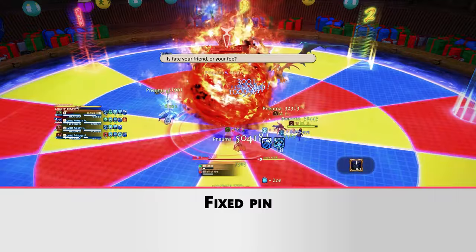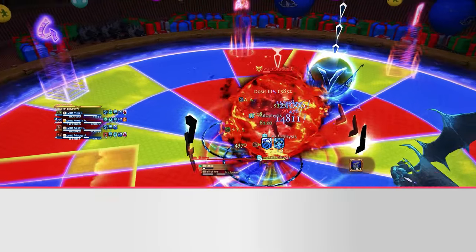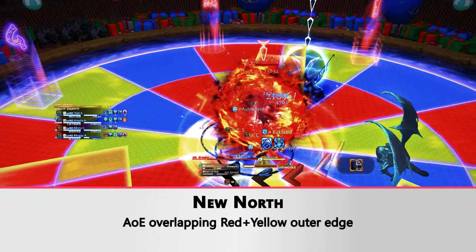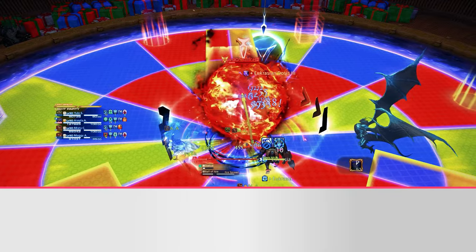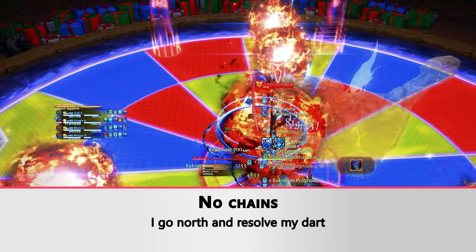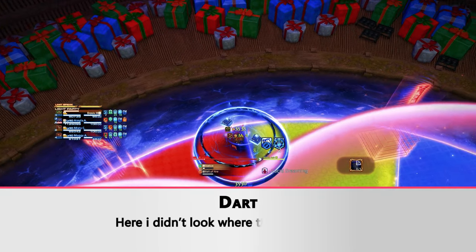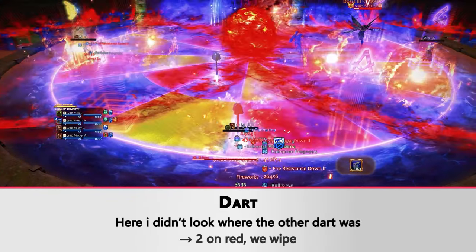Let's go again. Now the fixed dart is on blue, so you have to check for red and yellow on an AOE — and it's there, this is the new north. We wait for chains. I do not have any chain so I go north and will just have to resolve my dart. You also have to be in the enumeration. Here I didn't check where the other dart was, so we wiped. This is why when you are north, you have to check early where the other dart is.